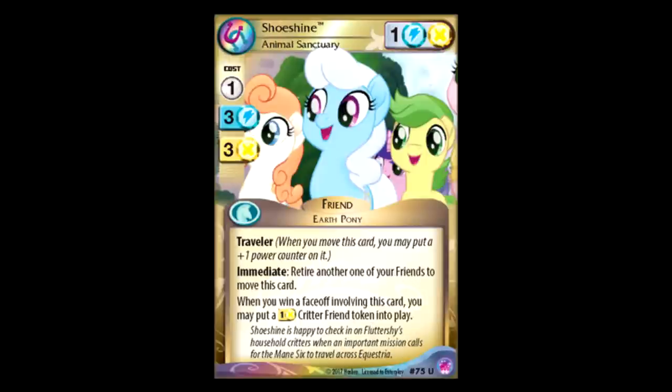Shoeshine Animal Sanctuary: one for one, blue-yellow, very high color requirement. Traveler. Immediate — retire another one of your friends to move this card. This is another card that works with the whole cute things exploding thing. It's not pink, which kind of sucks, but if you're playing a yellow deck that's getting a lot of tokens, you can just sack all of your tokens to Traveler this up. And when you win a face-off involving this card, you may put a one power Critter token into play — so every time you win a face-off, you put a token into play, you sack the token to give this free movement, and its Traveler goes up. Not the best Traveler I've seen, but if you're using a Critter deck anyways, this is a pretty good one.